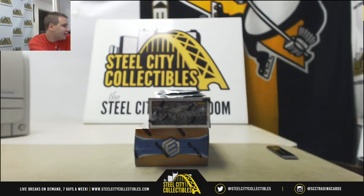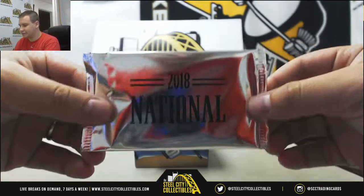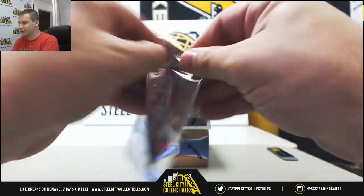Next break of the night for Jeffrey. We've got a box each of 18 Elements, 18 Luminants, and 3 18 National Silver VIP Packs — or Rapper Redemption Packs. Let's see what we've got in here.